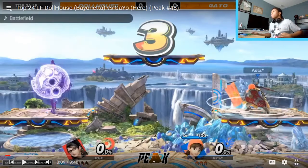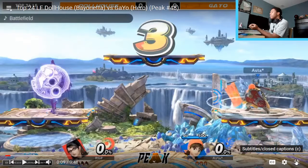What's up guys, I'm LS and welcome to Lawrence's Library, the weekly series where I sit with you guys and go over a set from the most recent Peak Tournaments event. Today we have Dollhouse the Bayonetta and Gayo the Hero from this week's most recent Peak Tournaments event, losers finals — so it's a best of five set.